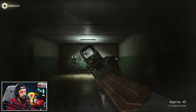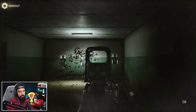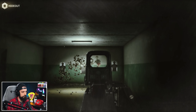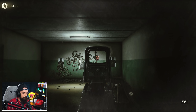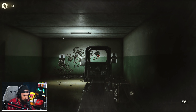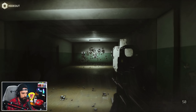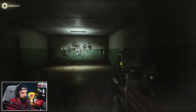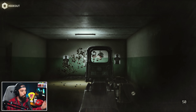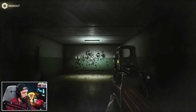Now switching to the SS190, which is the best-in-slot round, aiming at the same spot with no recoil control on my end. As you can see, the grouping once it normalizes out is much wider, and the initial kick is way higher on the P90 with the SS190. Obviously this would be more dramatic the farther back you go, but SMGs aren't really meant for super long range. This is the same exact gun — the only difference in recoil is the ammo being used.